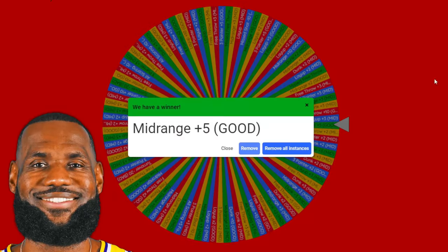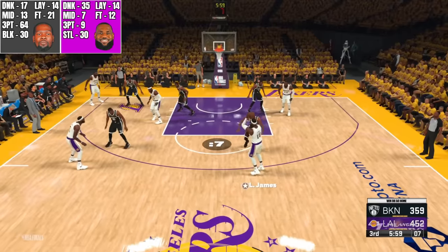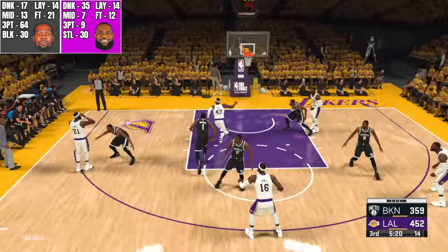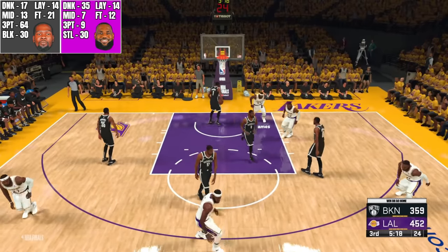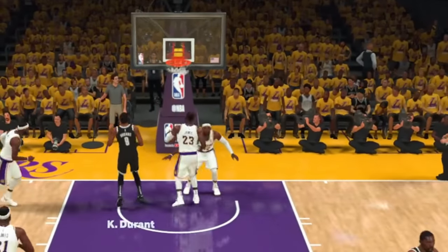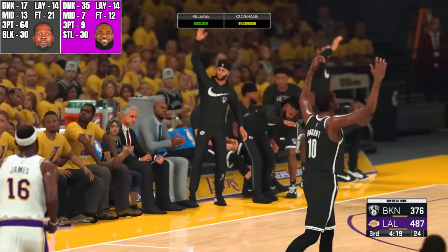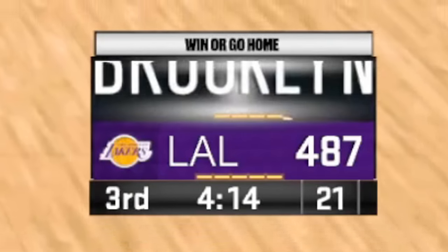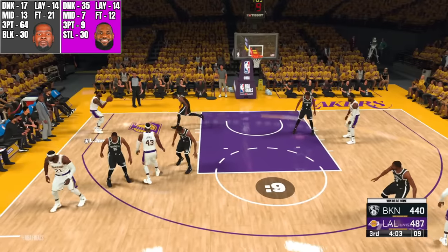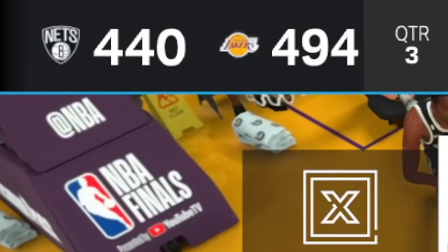Now it's LeBron's turn — mid-range plus five, his mid-range was definitely his weakest link. LeBron just chucks up a three — what was that shot? A lob to LeBron — he throws it down, another 35 points. Durant — what a dime, that's a dunk for Durant. Durant with the three — oh what a shot from Durant, that's gonna be 64 points, putting him at 440 points. LeBron wide open with a midi — got it, nice shot, only seven points though. That'll end this segment with Durant at 440 and LeBron at 494.